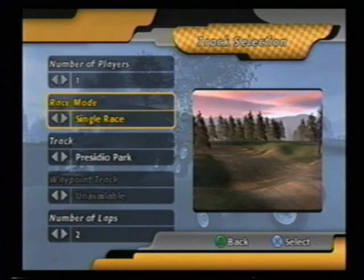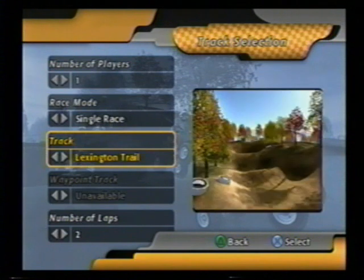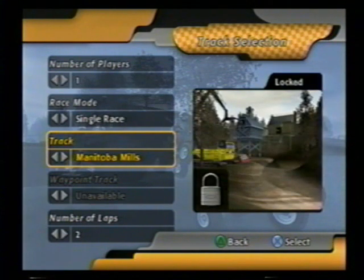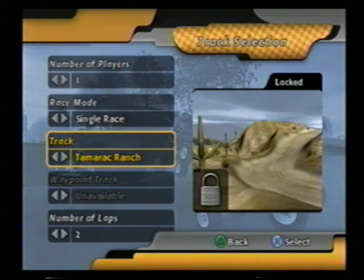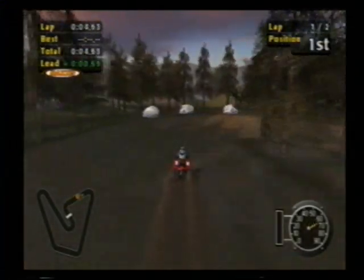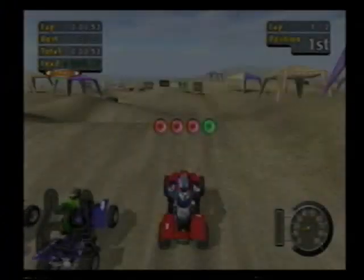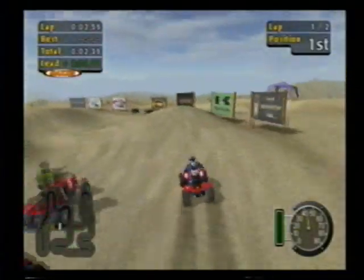The next mode is the Maxis National mode. There are a bunch of Maxis National courses and they're all locked when you first start — you only have like three or four of them, probably four. Those courses are regular racing courses but they're in exotic locations like the forest, the Arctic Tundra, or the sand dunes. There are just a bunch of crazy different ones, and it's really fun for racing with a bunch of jumps.